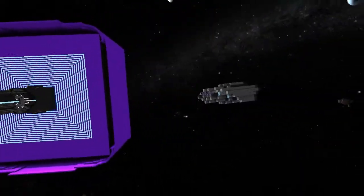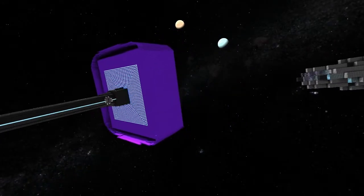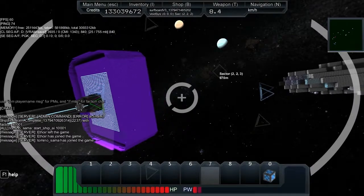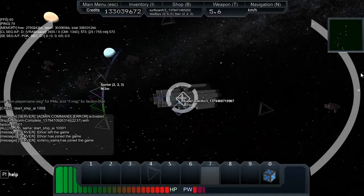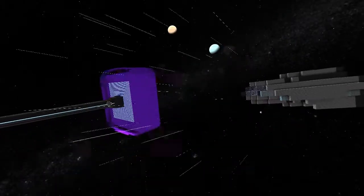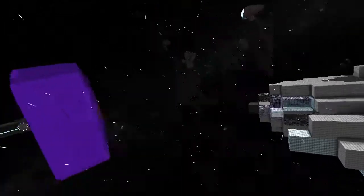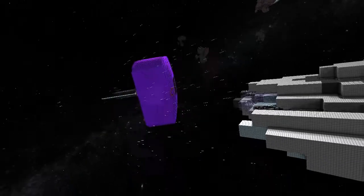I've already set the hailstorm to AI on my faction, and now it's time to start the AI for the super essence. Here we go - start ship AI minus one. Let the games begin! It's already started - the hailstorm took a shot and now it's flying.